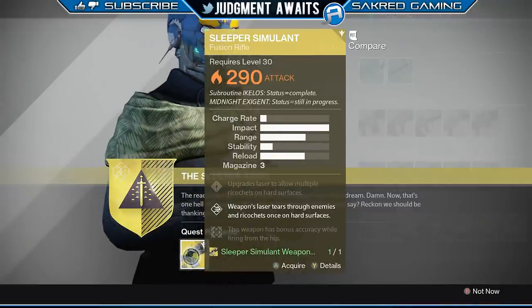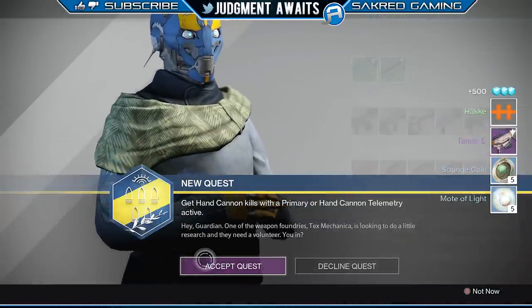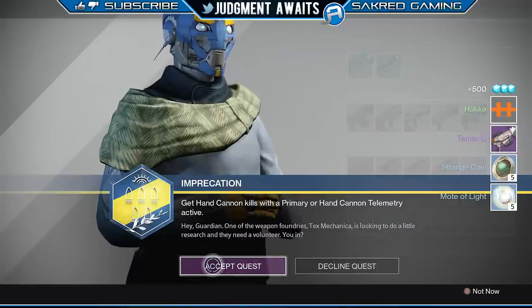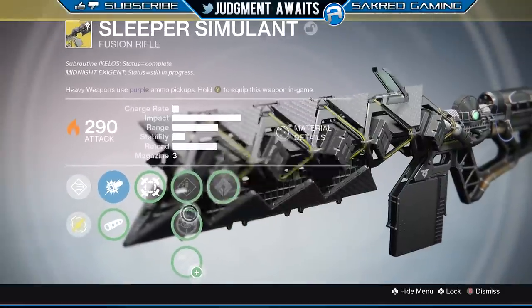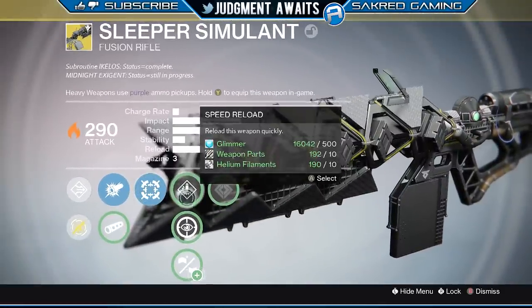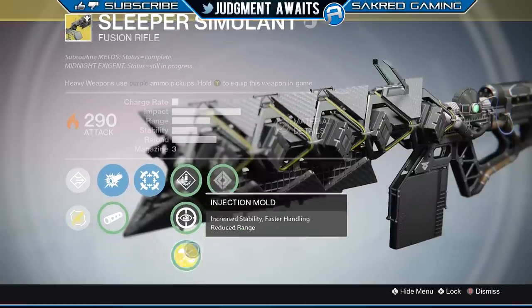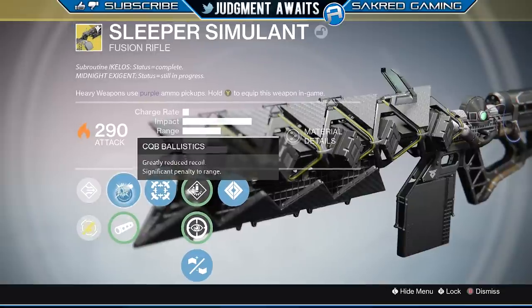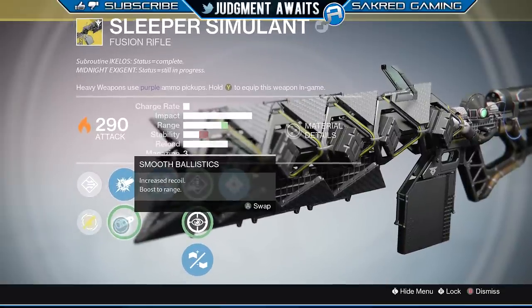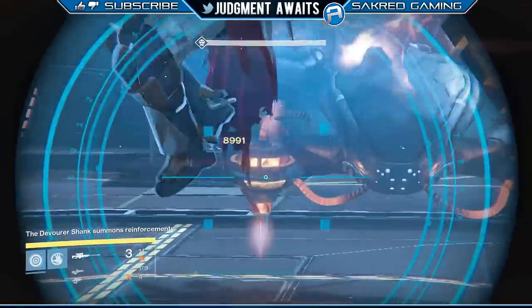Pretty easy quest to get this weapon — it kind of has me concerned about how good it's going to be. I'm going to show you a little bit of gameplay in PvE; I didn't have a chance to use it in PvP. I got some gunsmith experience for doing this. You can use Motes of Light to rank up weapons and armor. The perks include Hip Fire, Speed Reload, Custom Optics, and Injection Mold. And of course the Activate Ikelos perk — this is what makes it ricochet and is supposedly really good. People are saying this is going to be the next Gjallarhorn, but with the little bit I used it, it did not feel like the next Gjallarhorn.